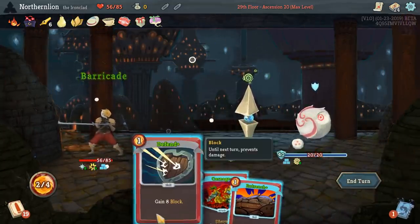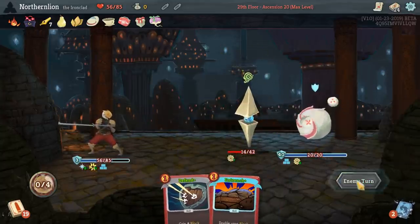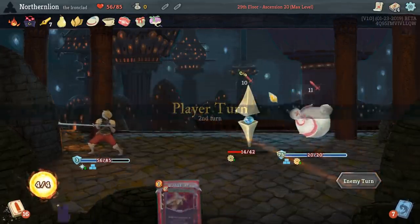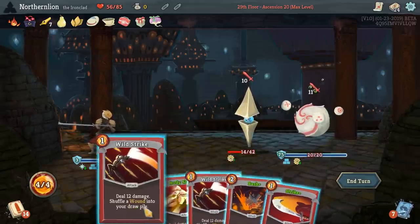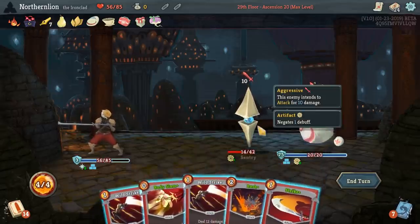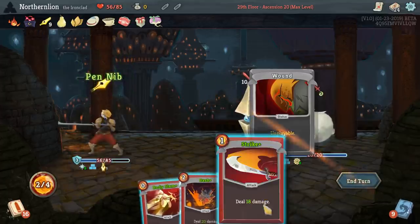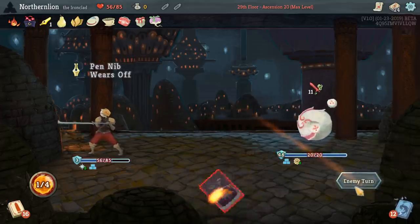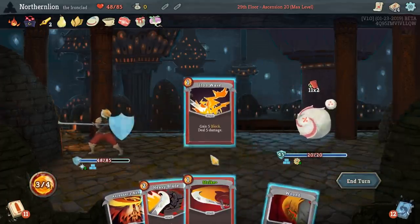You got a Carnage. Even though we could get to 16 block next turn, I think we'd rather make this guy killable. And we can't become frail anyway — so we ignored the debuff, thankfully. I would like to kill you with a double damage strike, maybe. So I think we'll do it like this. Eight damage, but no frailty. The no frailty is enormous.